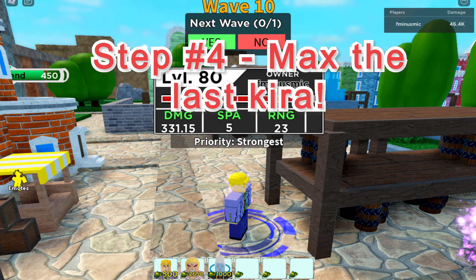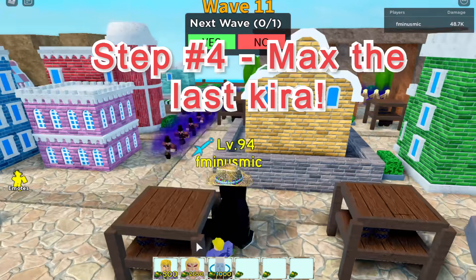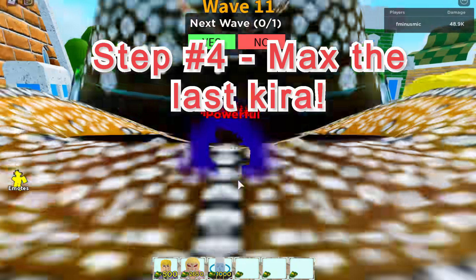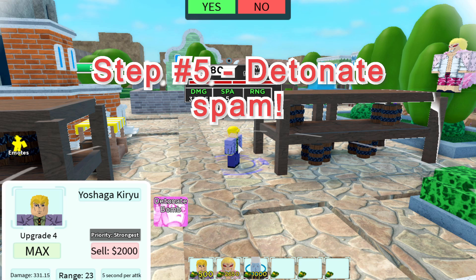Step number four: you want to max that last Kira that you placed near your base. We're going to be setting it up for detonate spamming, and I'll teach you exactly how to do that. Along with step number four, upgrade your other Kiras to level one if you can, so they can also take care of those powerful enemies that will be spawning.